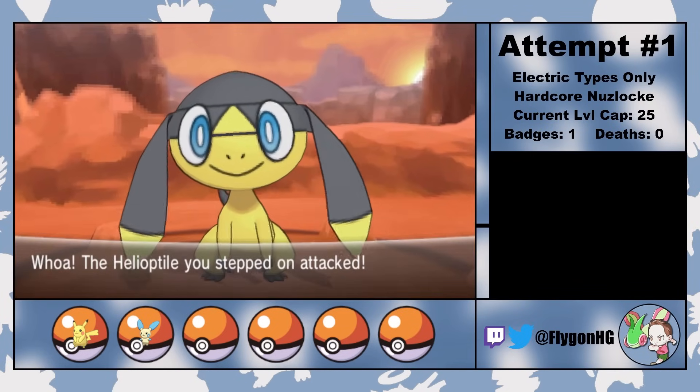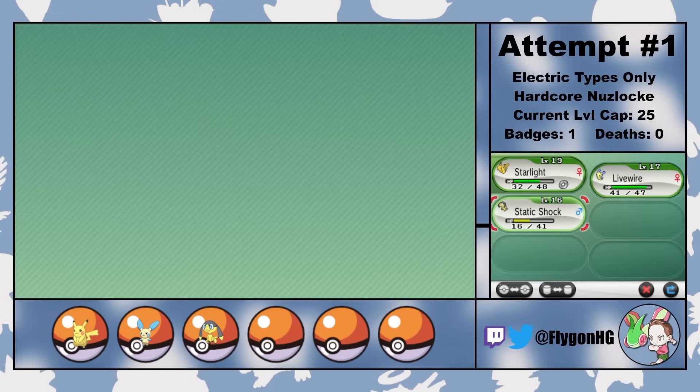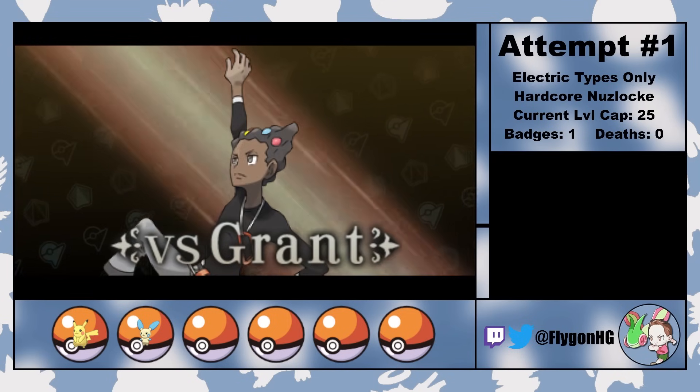Next I catch a Helioptile from Route 9. Static Shock is one of the few non-monotype Electric types I'll get access to, and Electric/Normal is a pretty interesting combo. I've also never used this line before, so I'm excited to see what he can do. As we head into the second gym fight though, Static Shock is staying in the box.